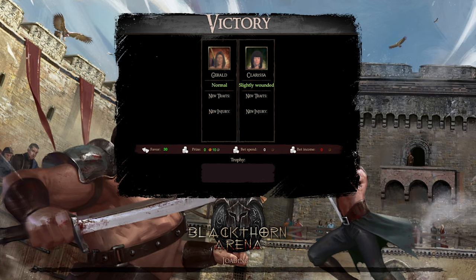She was probably nearly dead too — which is pretty lucky she didn't actually die. We got 30 new favour, 10 silver coins, didn't bet anything and no bet income of course, and we didn't win any trophies because it's just like an exhibition sort of thing. Obviously because I played it before there's no tutorial to take you guys through, but I'll try and explain things as best I can for those who want to get the game and play as well.